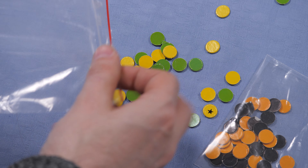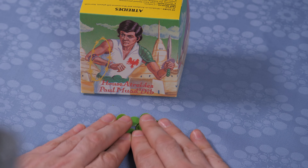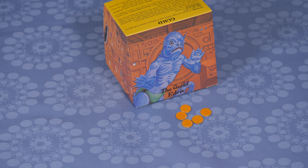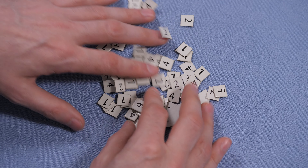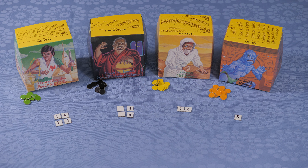These here are the tokens — they're kind of like soldiers in this game. Each house gets 10 tokens and the Guild only gets 5, but they do get 13 reserves while the others only get 10. And these numbers here are the spices. The Fremen only get 3 spices and the Guild only gets 5, and that is because they will have special advantages over the others, which we will get into later.